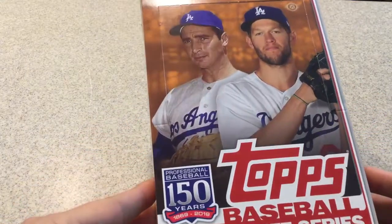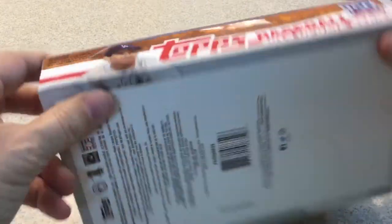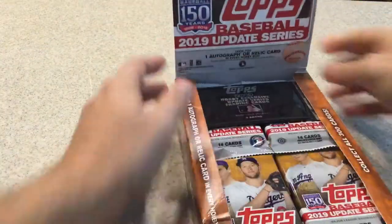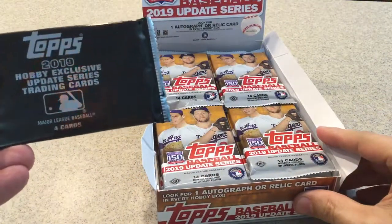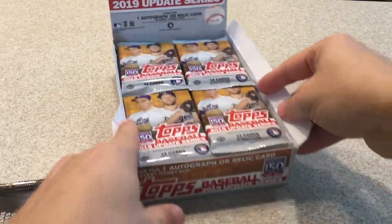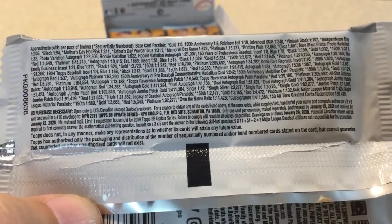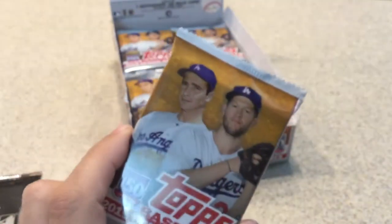Here's the front. You get one autograph and a relic card per box. Here's the sides — sorry for the glare if there is one. I'll show you the pack odds in a second. Here's the inside. Let's open this up. I'll open this towards the end just to see what we get. There's no odds or anything on that pack. Let's see what the odds are — Update Series. You can go ahead and pause that if you like to see what's in there. I've tried to avoid watching these be opened because I want to be surprised by what I get, so hopefully I get something good.